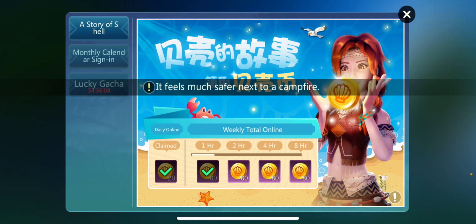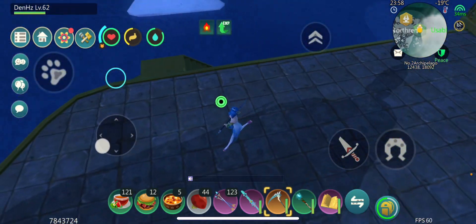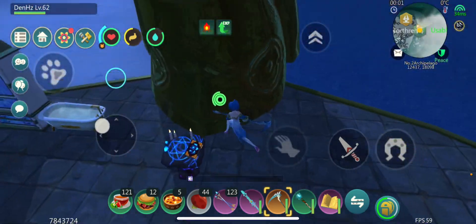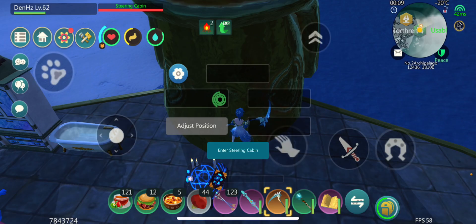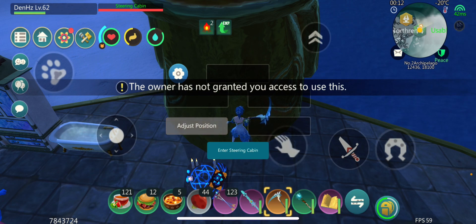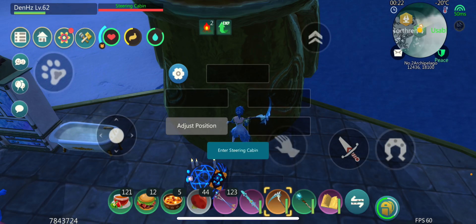DenHC has an SS Valor. I am the owner — DenHC, right? But I cannot move. It says, 'The owner has not granted you access to use this.' But it says I am the owner. Why can't I adjust the position?